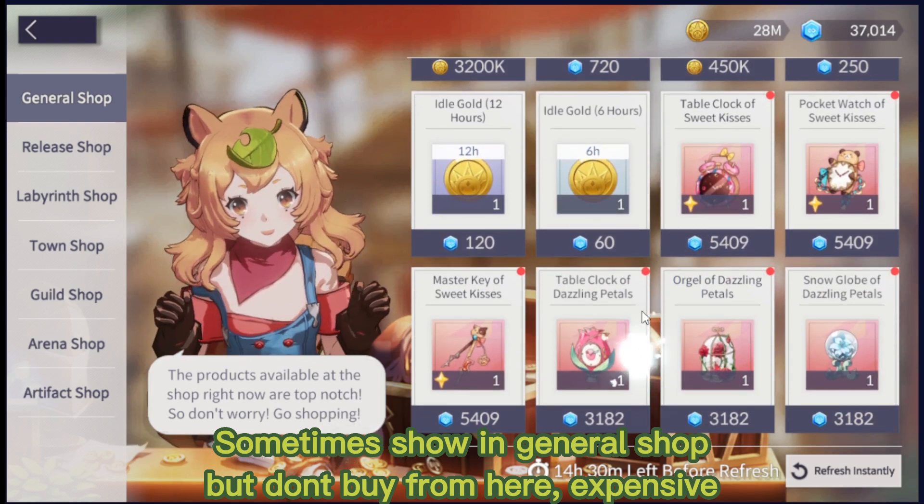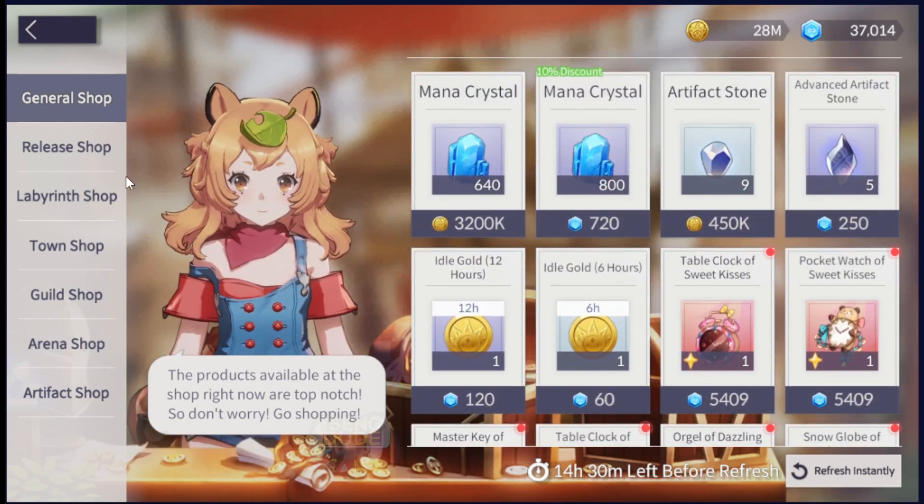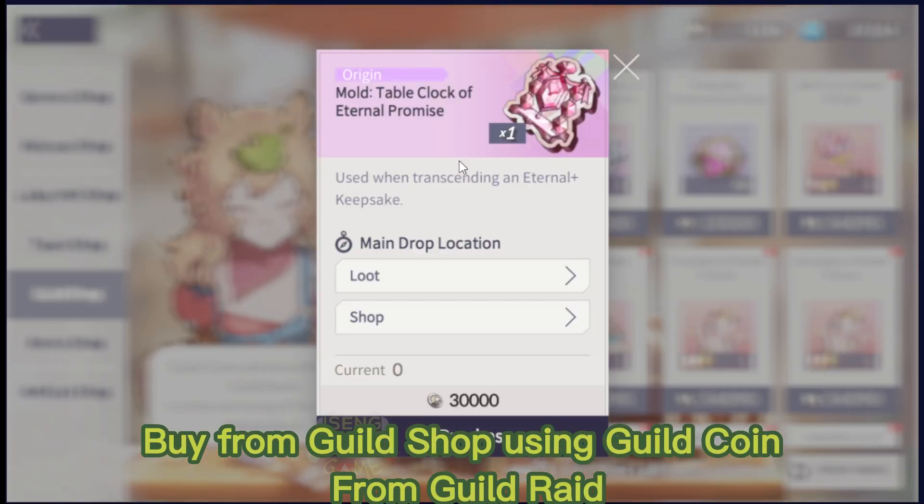It sometimes shows in the general shop, but don't buy from here — it's expensive. Buy from the guild shop using guild coins from guild raid.